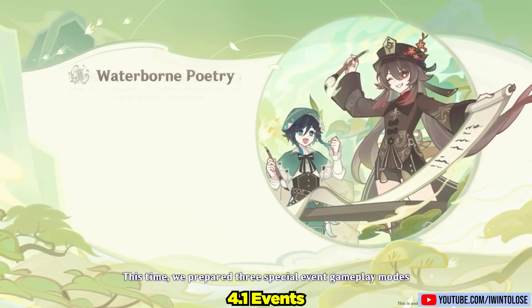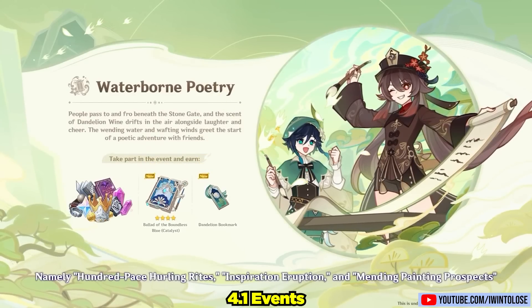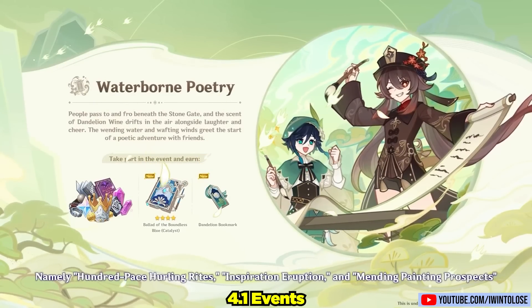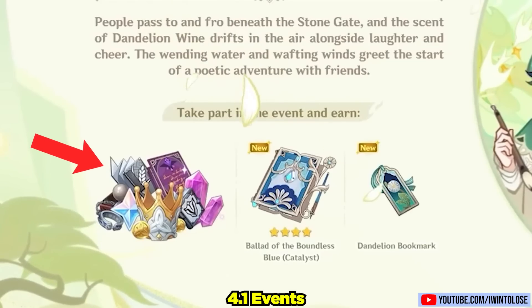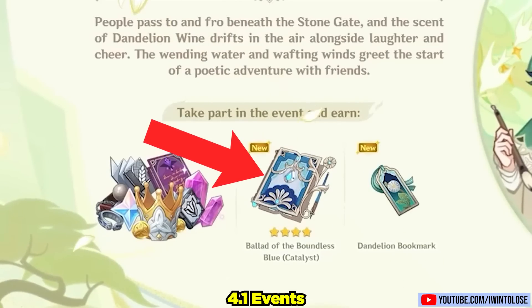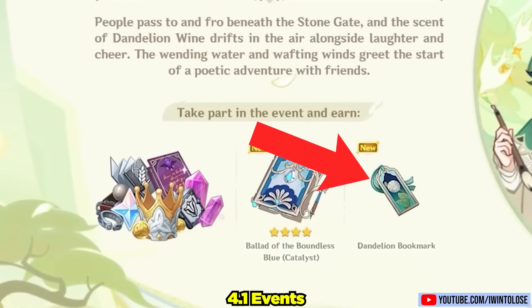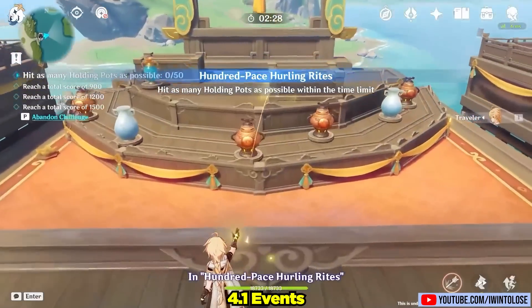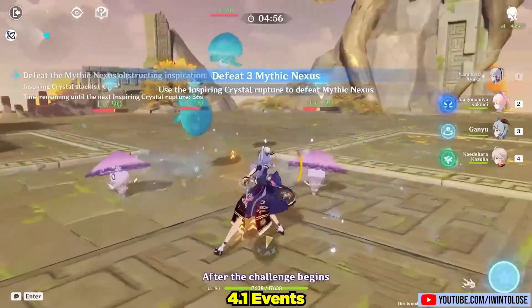Last but not least, we have events. The main event is Waterborne Poetry, where Hu Tao and Venti are going to tag team to surely provide us with many entertaining moments. We'll be getting the usual trinkets as rewards, but we'll also be getting the free 4-star catalyst, The Ballad of the Boundless Blue, and we should be able to get it to Refinement 5. We're also getting a bookmark. The event includes epic minigames such as dart throwing, beating up slimes, and taking pictures.